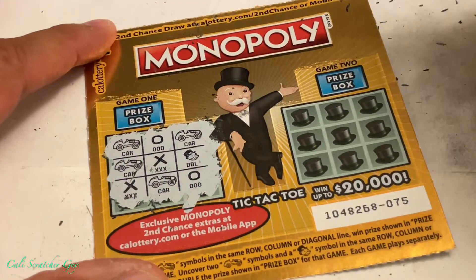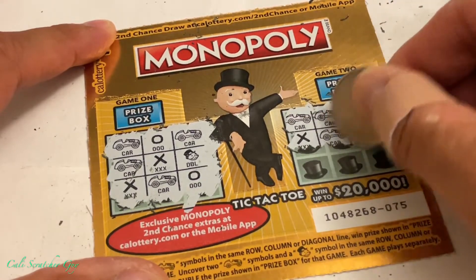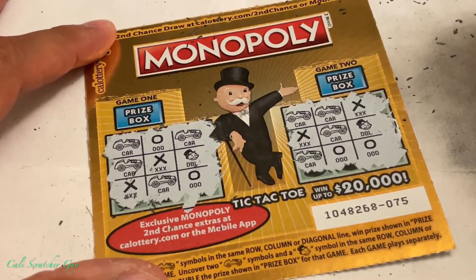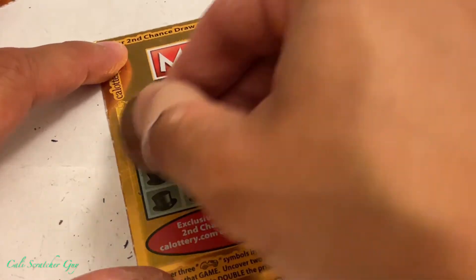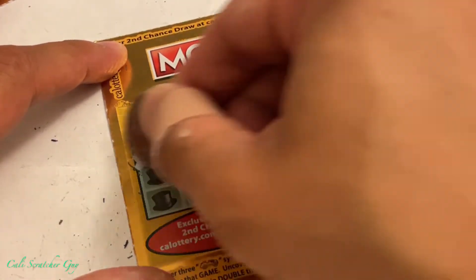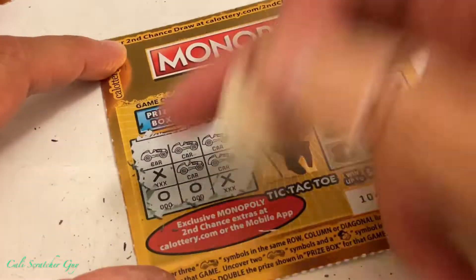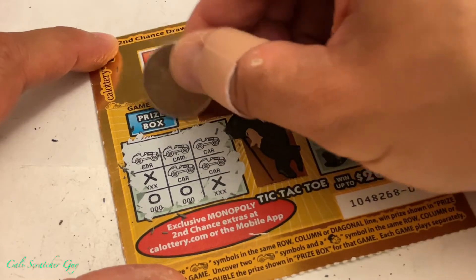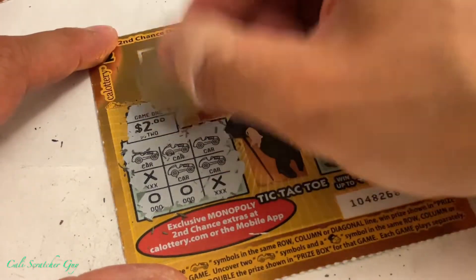This one looks like nothing — one car, two cars, nope. Another nothing. You guys see anything? Nope. All right, let's move right along. We have another winner here — three cars in a row. Scratch them all out, three cars in a row right there. Let's see what we got on this one. Two dollars — we got a two-dollar winner there, pretty good.